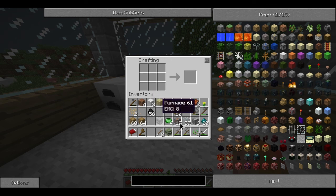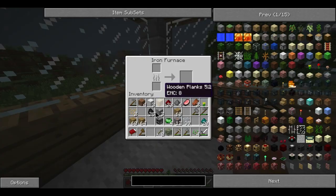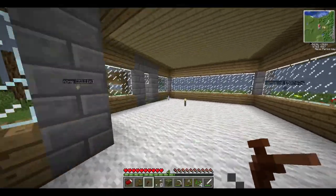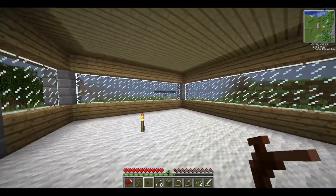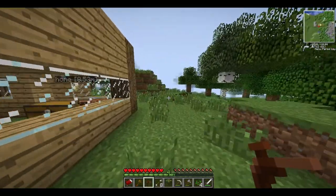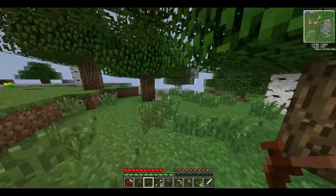First of all we need to get some tin, get some tin cooked up. While that's cooking, we need a tree tap - and we've got ourselves a tree tap. Let's find some rubber trees. Now I've been looking around for some oil - these are the closest oils. There's a small one over there and a larger one over there with a lot more, so it'd be worth going to that one. I believe there's some rubber trees in this forest - let's have a look around.